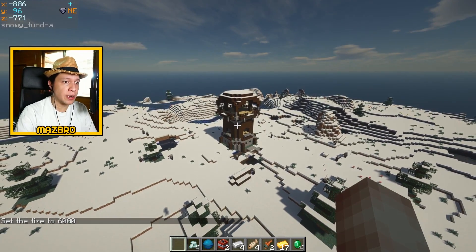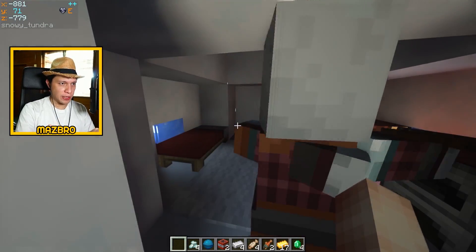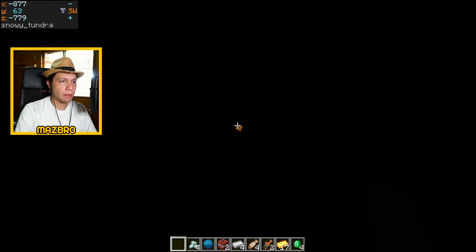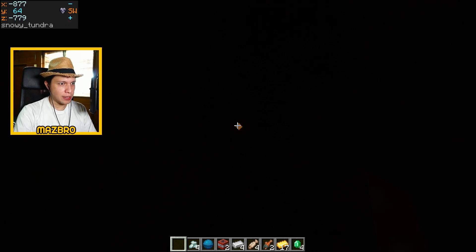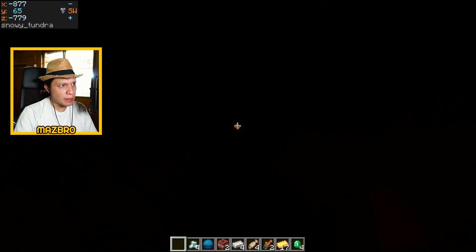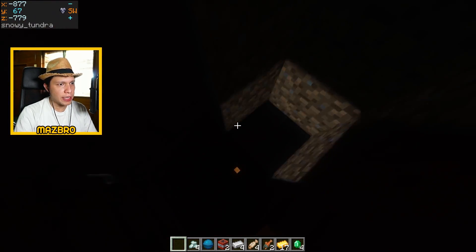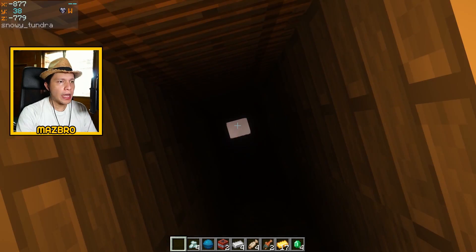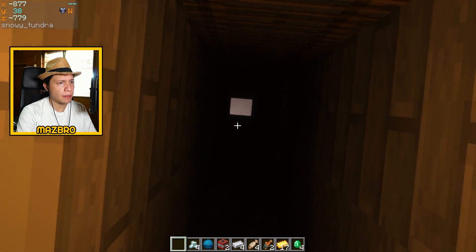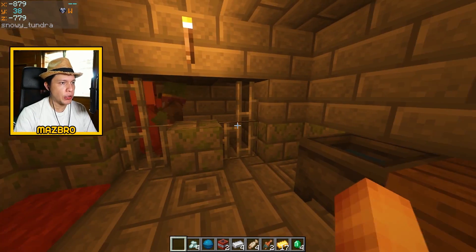There's a pillager's outpost right in front of you, and right here we actually have an igloo right next to it — and it's the variant with a basement. A pillager has claimed it as his house. It's a pretty deep basement, almost 30 blocks from ground level. You've got your usual stuff going on here — make them fight, it's MMA time, and you can cure them later.